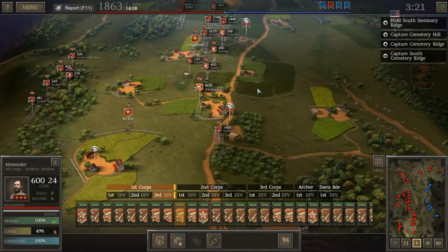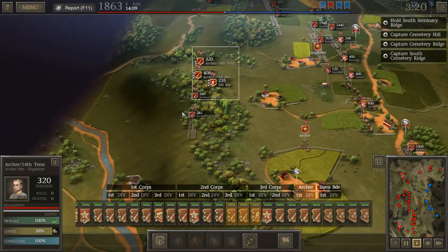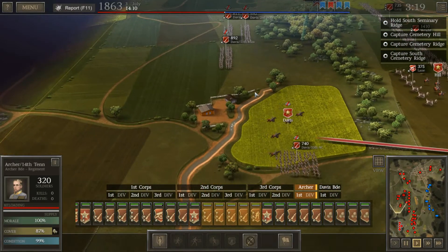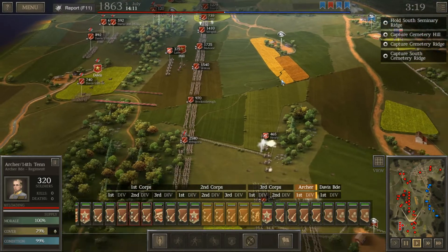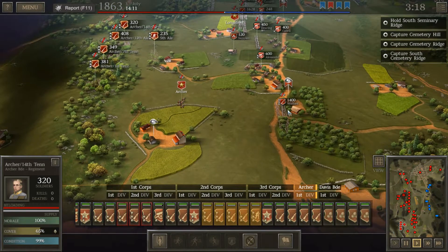We're not necessarily going to go for the typical charge that Pickett did. And it actually wasn't Pickett — I've mentioned to my subscribers before, it was Armistead. Pickett was way back here, while the rest of his men were over here fighting the battle while he got all the credit for the charge. Well, it was a failure anyway, so what difference does it really make?